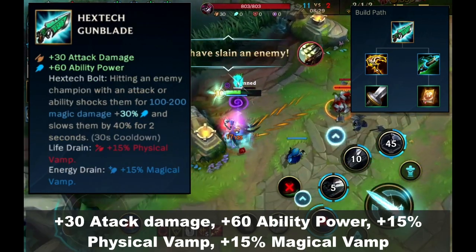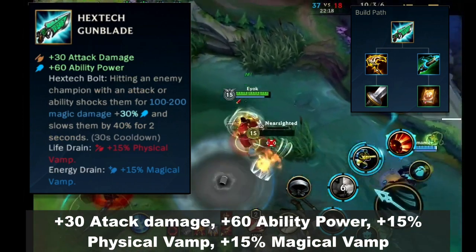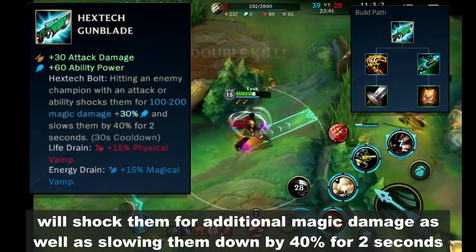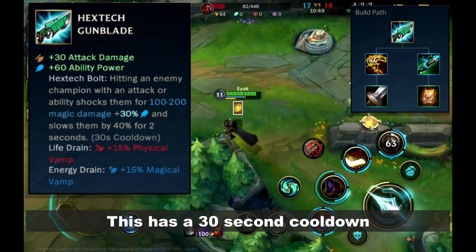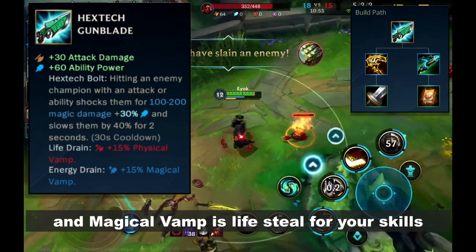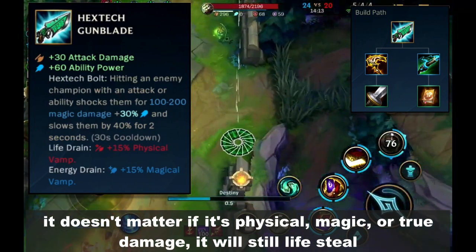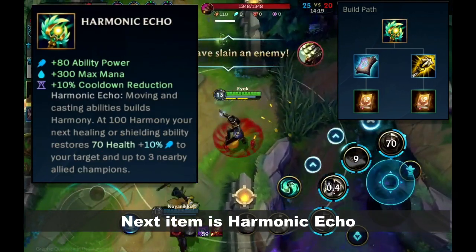Next is Hextech Gunblade — plus 30 attack damage, plus 60 ability power, plus 15% physical vamp, plus 15% magical vamp, and the unique passive Hextech Bolt. Hitting an enemy champion with either your skills or basic attacks will shock them for additional magic damage and slow them by 40% for 2 seconds, with a 30 second cooldown. Physical vamp is essentially lifesteal for your basic attacks, and magical vamp is lifesteal for your skills. The magical vamp applies to all skills regardless of whether they deal physical, magic, or true damage — it will still lifesteal. To be honest, this is better called Spell Vamp.